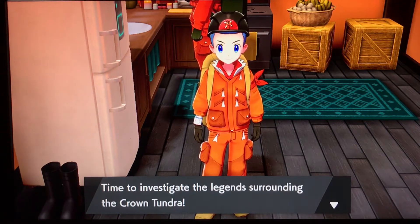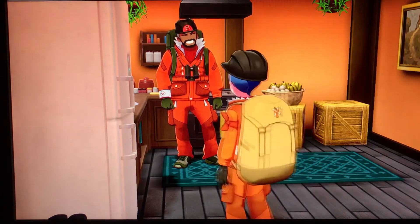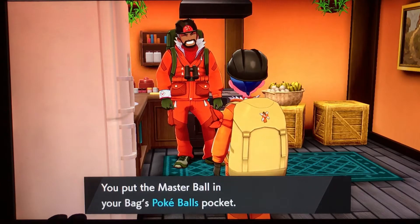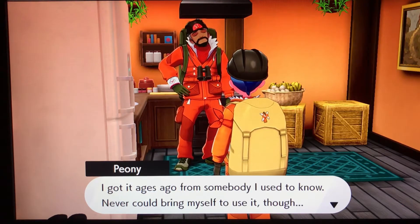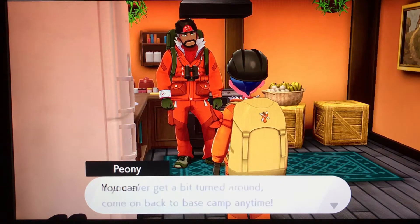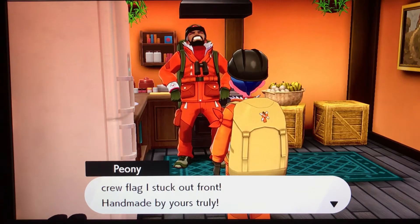Peony then gives us a Master Ball — free Master Ball, thank you very much! He says it's supposed to be the ultra mega cork of a ball, and to use it whenever we think we ought to. He got it ages ago from someone he used to know but could never bring himself to use it. If we ever get turned around, we can come back to base camp — just look for the adventure arena crew flag he stuck out front, handmade by himself.